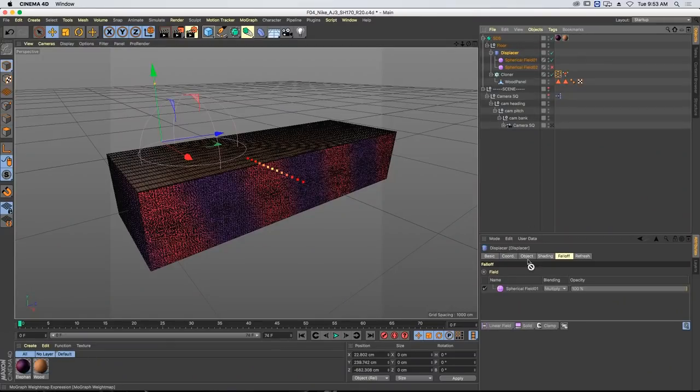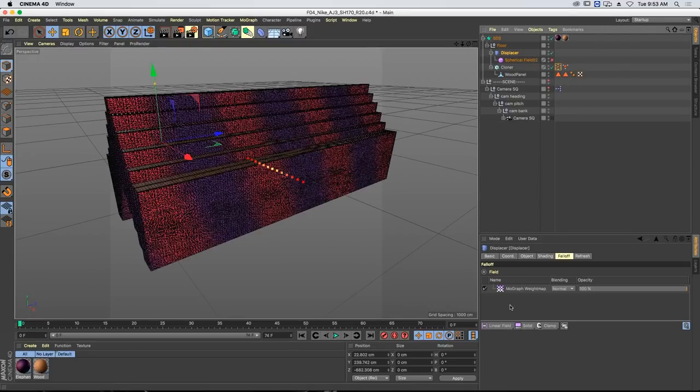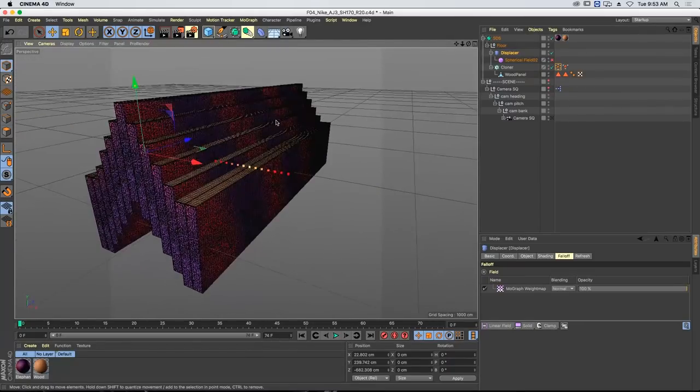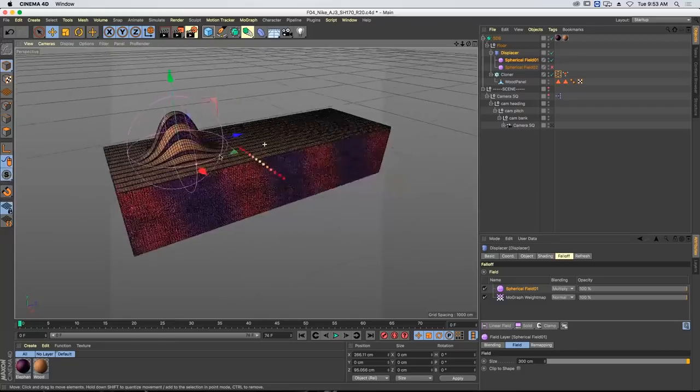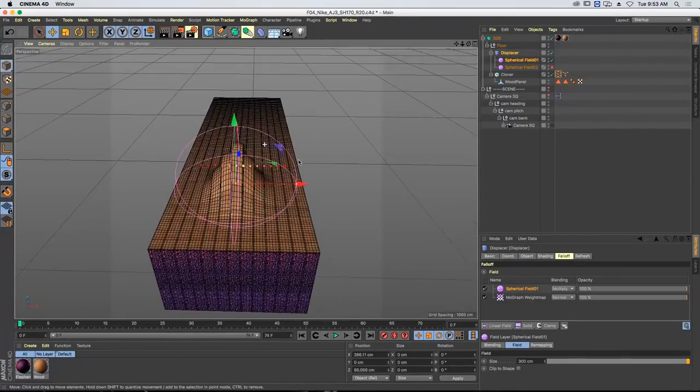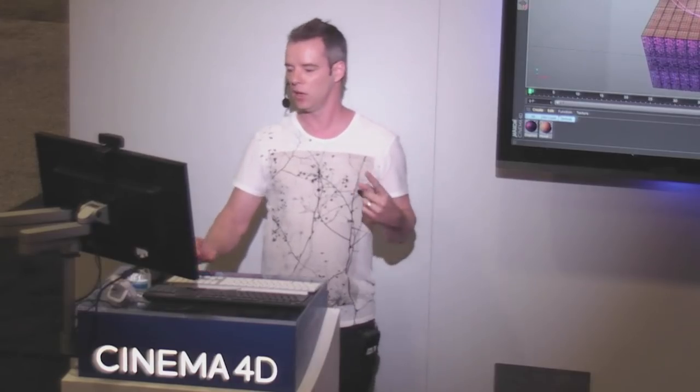We combine the weight tag with our spherical field and we've achieved what I did in the previous job — but with one displacer instead of ten deformers. Immediately it's a lot more efficient. We can add another spherical field; if I set it to add it's adding, but we need to composite our two fields together first and then multiply on top. In Photoshop you'd use a layer group, in After Effects you'd pre-comp it — here we just add in a folder. Drop both spherical fields in, set to normal, then multiply the whole folder over. Done.